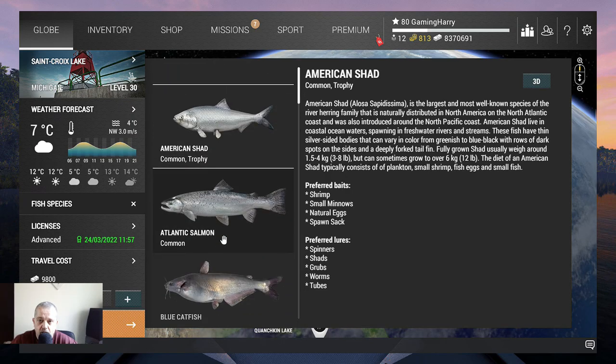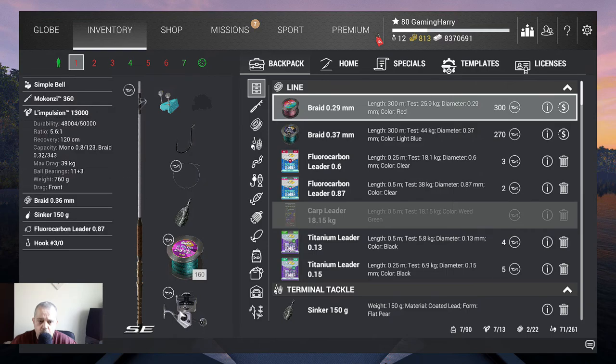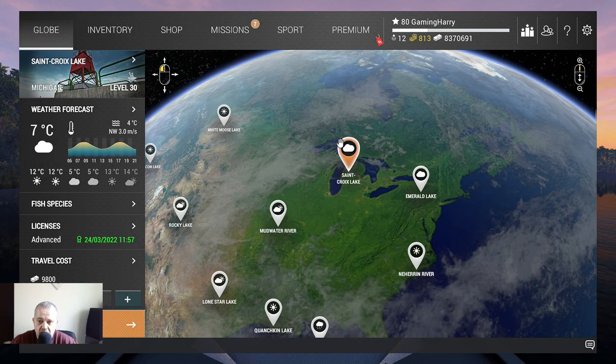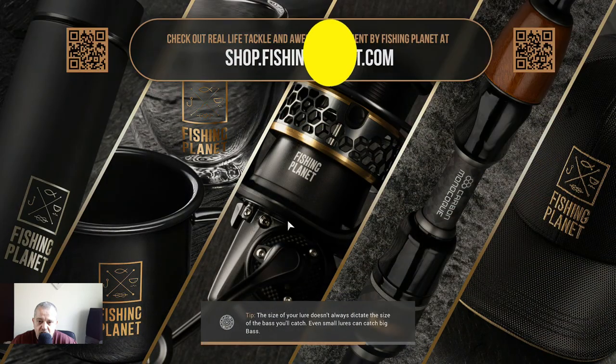I'm using a bottom rod like in the previous video — the Mokonsi 360 with the Impulsion 13000. I use braid 0.36, 150 gram sinker, with a fluorocarbon leader. I love it, it's invisible underwater. This one is 0.5 meters in length. On the hook I put a frio type octopus black nickel chemical hook. That's what I'm using, and we are going to catch them in St. Crocs Lake.